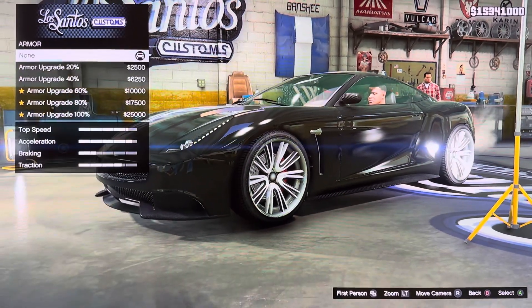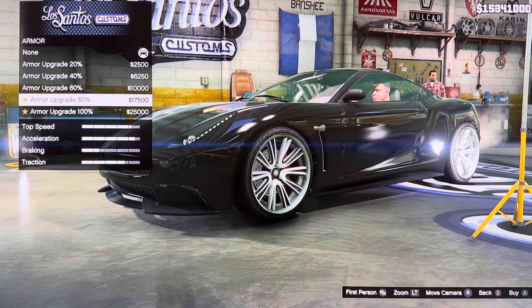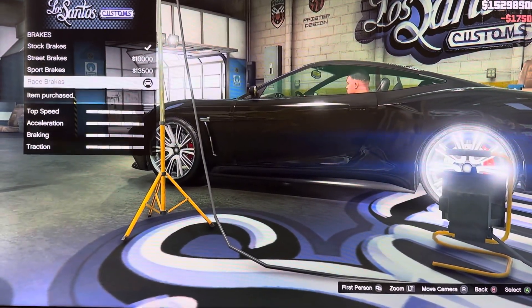We got armor. Armor grade 20%, 40%, 60%, 80%, 100%. We got brakes: stock brakes, street brakes, board brakes, race brakes.